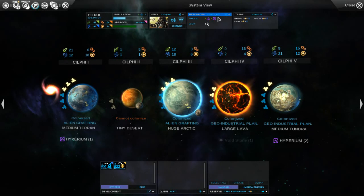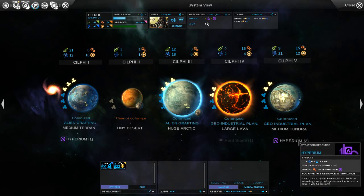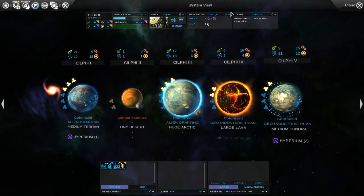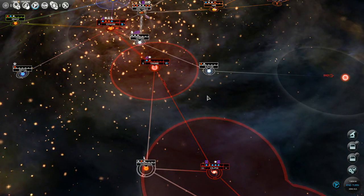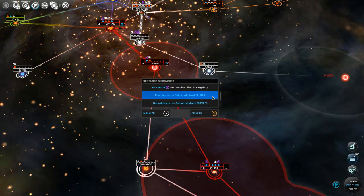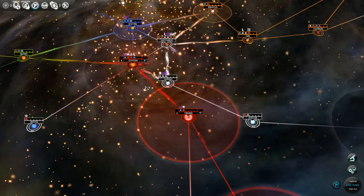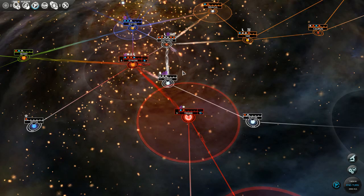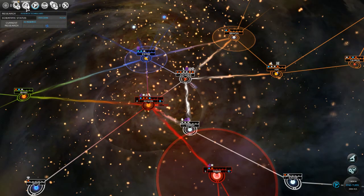We get plus 1 science per person on this planet, so plus 3 science, and minus 30% cost on modules using Hyperion. So that's good - we can design ships with lasers for medium range stuff. It looks like luxury resources will show up but grayed out if you don't have access, but strategic resources will show up only once you have the technology researched.